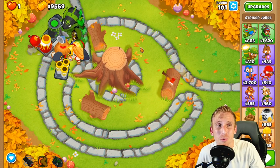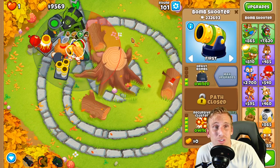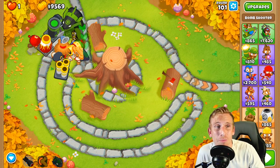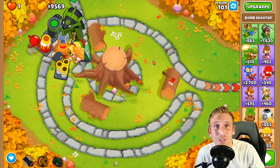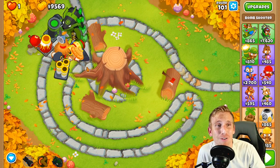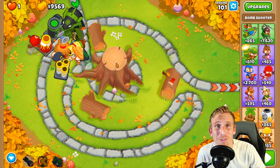Today's going to be a really fun and easy Striker Jones strategy. If you're not used to using him, I do have a few other videos with him as well, but he's super fun. He likes to buff the mortars and the bombs, which is going to make this strategy fun and super easy. There's going to be no micro on the mortar, and we're just going to use a few abilities here and there.